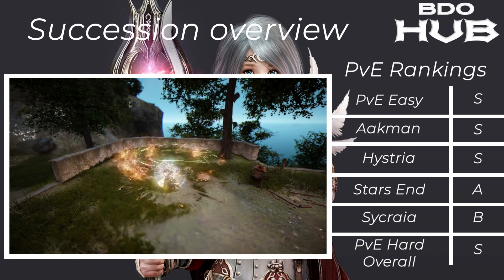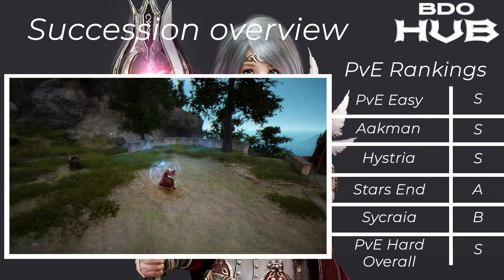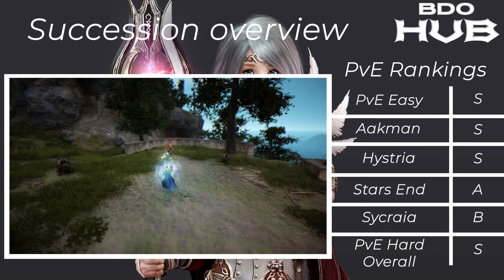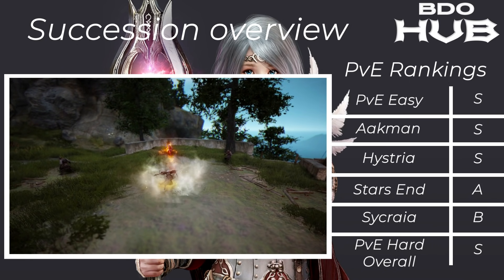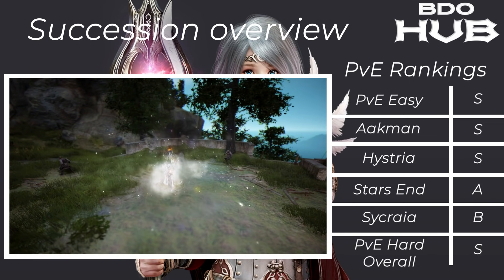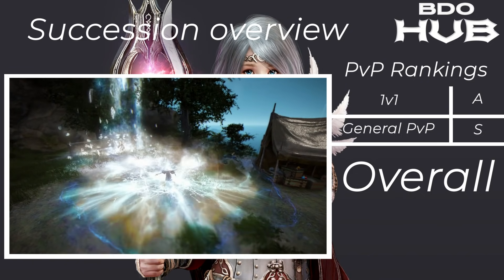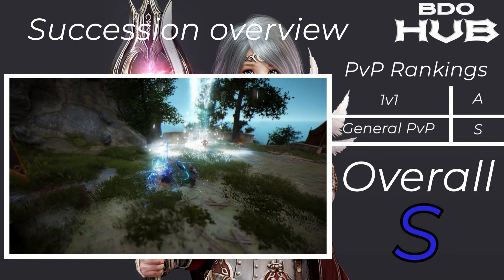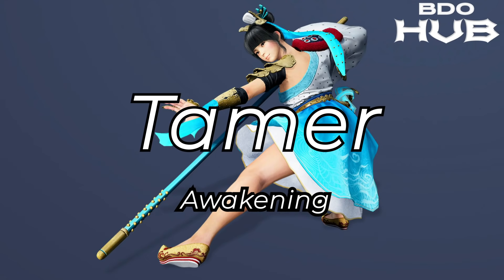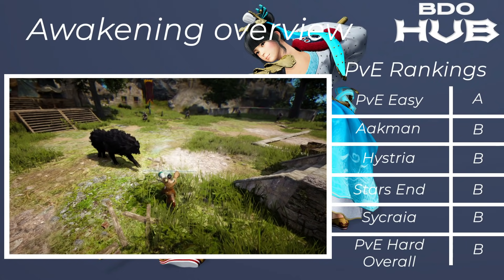Witch Succession — another powerhouse. PvE it's an S for easy stuff. Akman S, Hysteria S, Starzen A, Sycraia B, and overall for the hard places an S. It's a very strong class. For 1v1s an A, and in general PvP an S. Very easily an S, so overall this is another S tier spec.